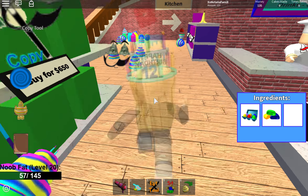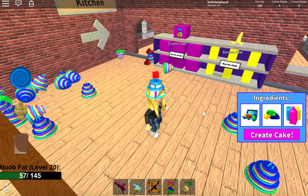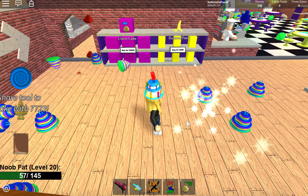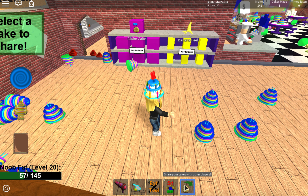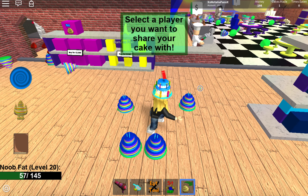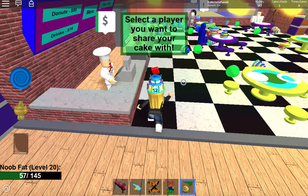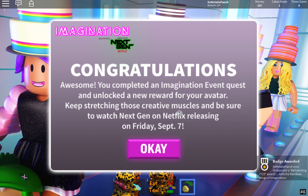We can come over here and pick up that item. Now we create the cake — make sure you grab the right one, because there are a lot of players who make their cake here and if you don't click the right one it probably won't let you give it to the robot. There we go — we have gotten the rainbow wings, and you guys can check that out in your inventory.